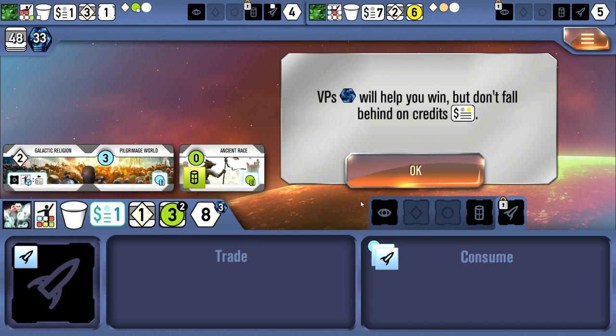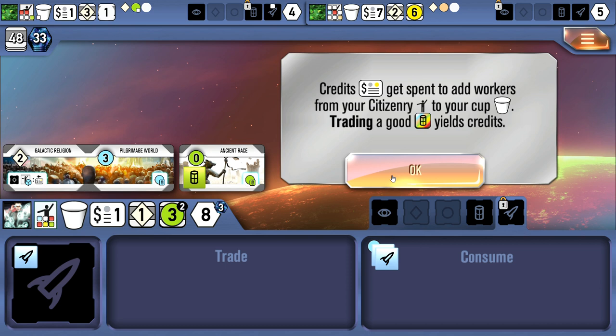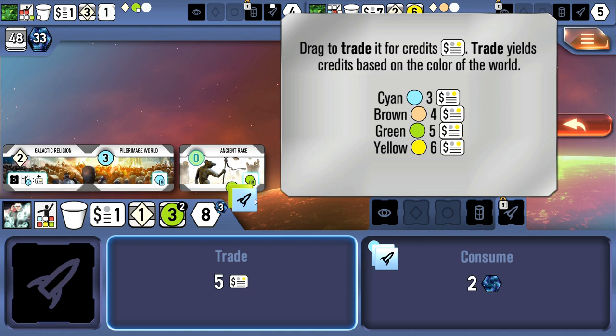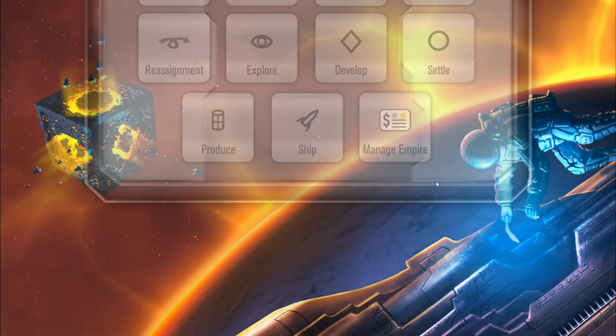We also need to make sure we're not falling behind on credits. We have another good, so we're going to get some credits. You use credits to transfer workers — dice — from your citizenry pool into the cup for rolling. Trading a good yields credits based on the good's color: yellow is the best, green is second best. We trade for five credits. If we had consumed instead, we'd have gotten two victory points since the shipping die didn't match the good color.